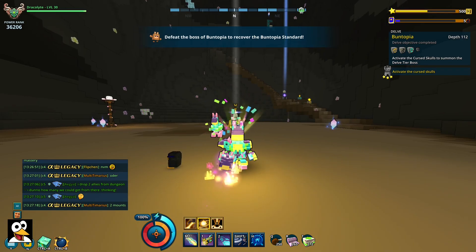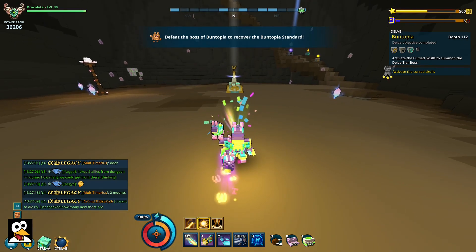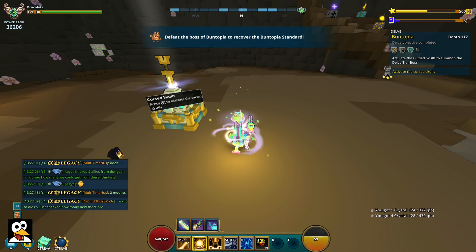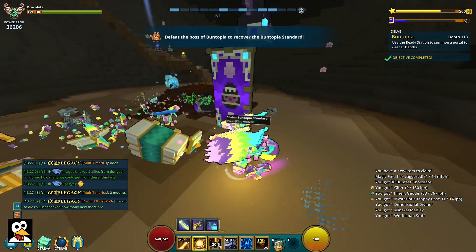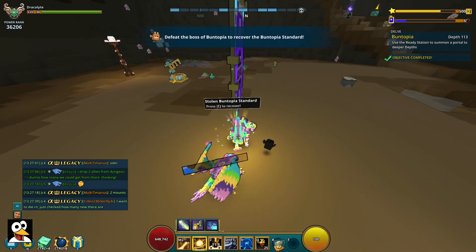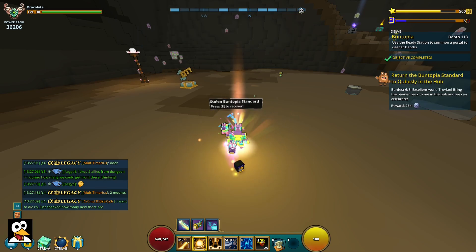We are now at the boss. The enemies in here were a refreshing new sight - the egg ones that opened up and died were amazing, well done to the devs. Here we are at the boss - I really hope it's not bugged, as sometimes the boss doesn't drop the standard. There we go, defeated it, and it's not bugged - the standard is there on the ground. You have to go up to it and click Recover - it does not go automatically into your inventory. Hitting my E button - that completes step number five.